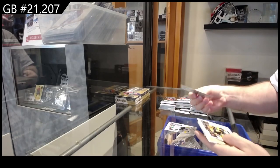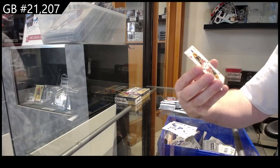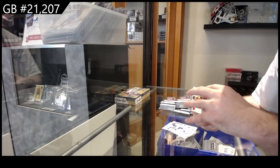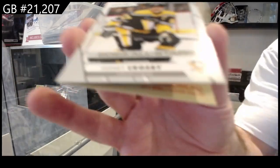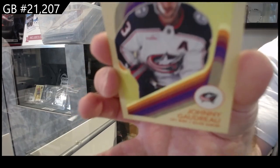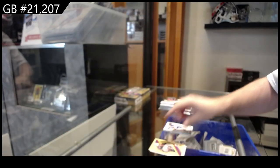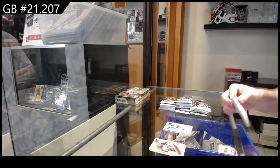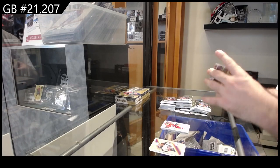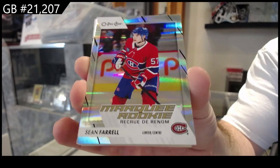Base, base, base — okay, looks like that's gonna be the middle. We've got a nine of hearts of Marshawn for Boston, we've got an all-star of Crosby for the Penguins, and we've got a Goudreau for the Blue Jackets — Johnny Goudreau. The first few cards I'm going to show you nice and slow. Marquee rookie number two-fifty of Farrell for Montreal — nice number two-fifties.